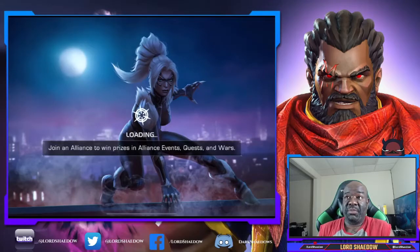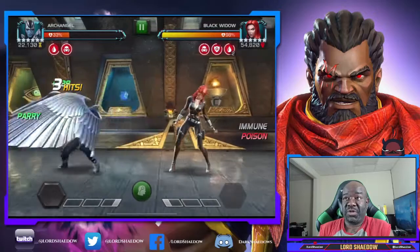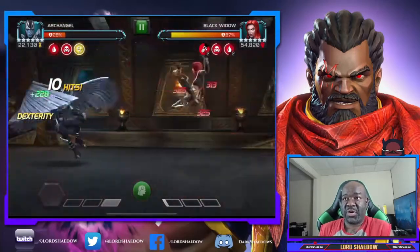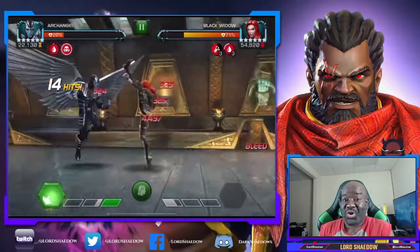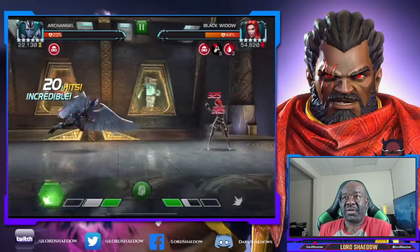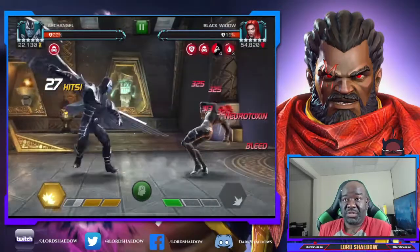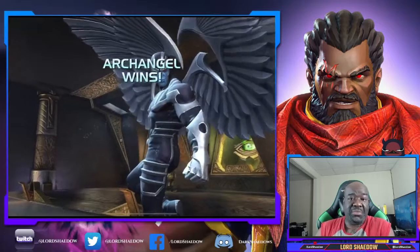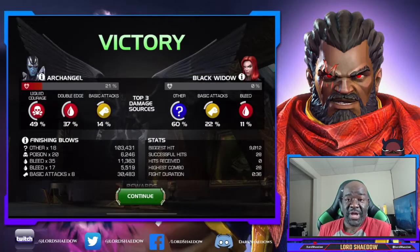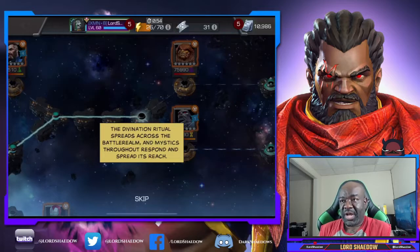Now we're going up against Black Widow. She reduces your ability accuracy, but Archangel can't have his ability accuracy reduced, so I love using him against Black Widow. You can see how easily I'm able to parry her — there we go, now we got the neuros. Archangel is great for so many fights on this path. If you have a five-star, bring the five-star — he's just as good. Five-star versions are still relevant and can do this content. He just demolished her — love Archangel.